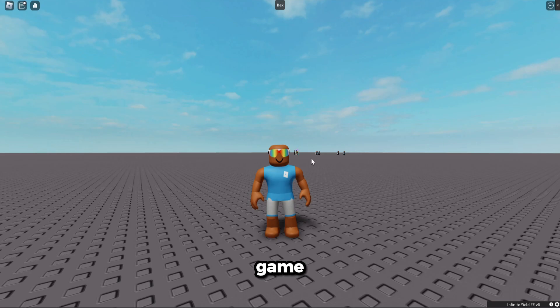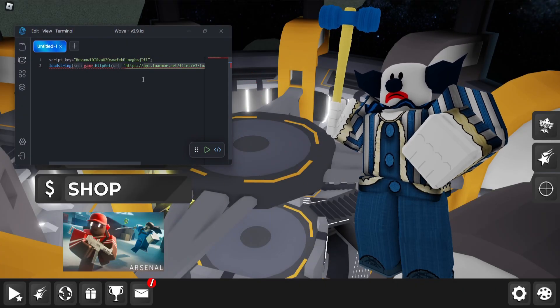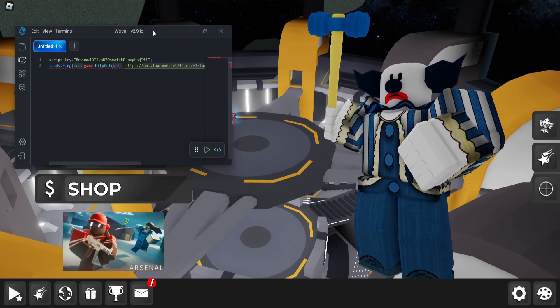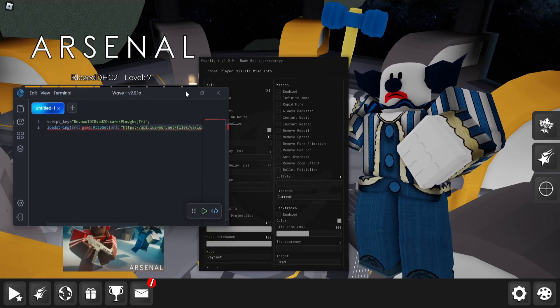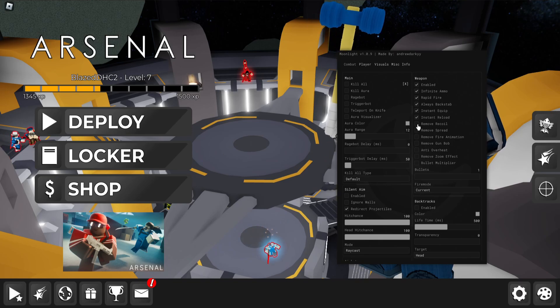Let's go to the actual game and see an actual script. I have the executor loaded up in Arsenal as well as a script called Moonlight. I also know it as Thunder Client Premium. Click executor right here and you guys will see it will start loading. It is a little armor script because this executor has a little armor support. And here's the script — let's load it up. Let's enable some things — pretty much everything. It's pretty overpowered features right here.